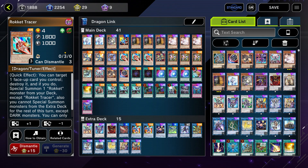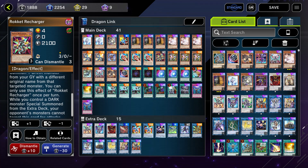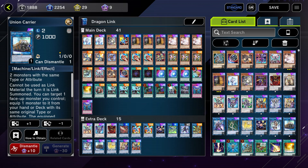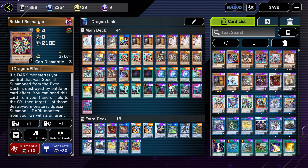Rocket Tracer has a quick effect where we can target a card we control and special summon a Rocket monster from our deck — usually this will be destroying Boot Sector Launch to get out Rocket Recharger on the field for our combo. It also locks us to dark monsters, so be aware that we cannot do the Union Carrier extra-deck lock if we use the Rocket Tracer effect.